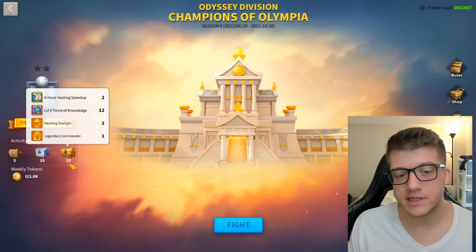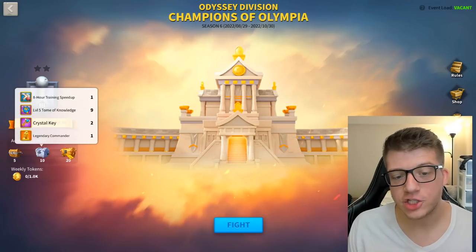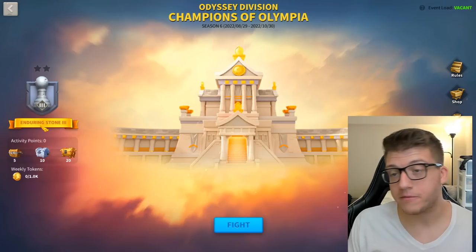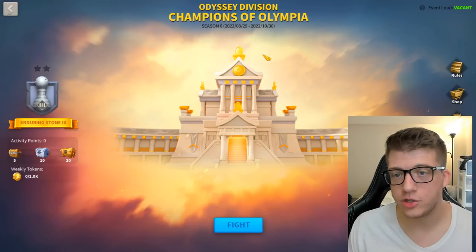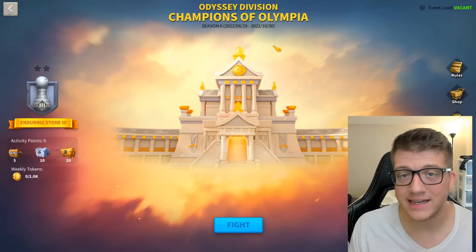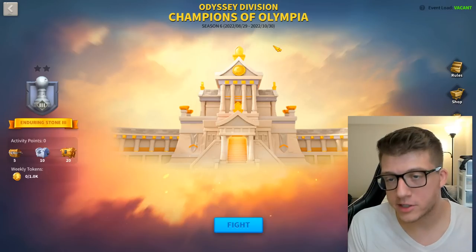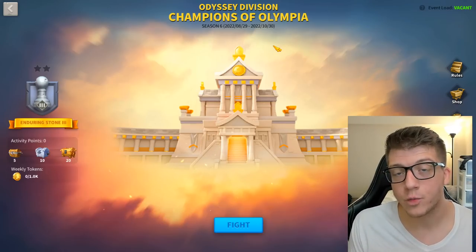If you earn 20 activity points every single week during Champions of Olympia — one at 10 points and one at 20 — and the event lasts eight weeks, that's 16 legendary commander sculptures you can get for free just by participating.